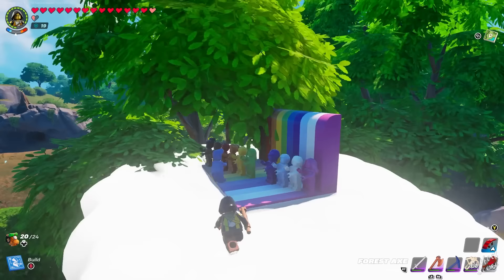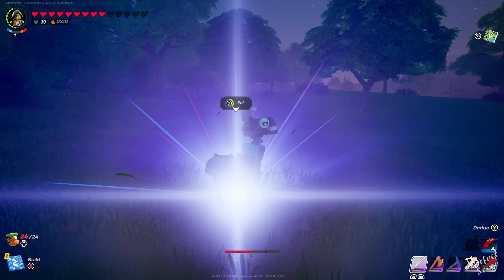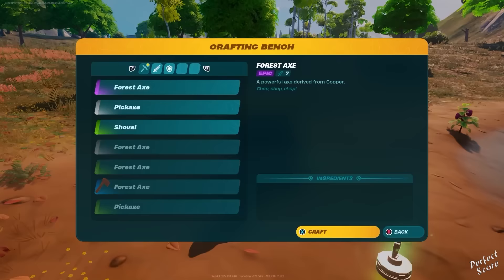If you see a rainbow on the map, walk over there and build toward it — you'll find a whole lot of people dancing, and if you do an emote with them they'll drop you some loot. Sometimes as you're exploring you might see a shiny little butterfly. If you follow it, you'll eventually find a llama which you can pet — it'll open up and give you a bunch of goodies. They won't always be great items, but especially in the beginning they're useful.